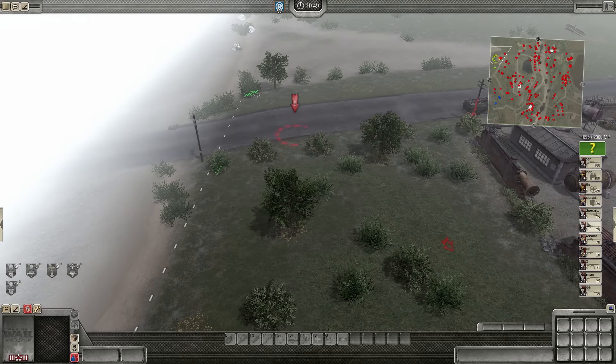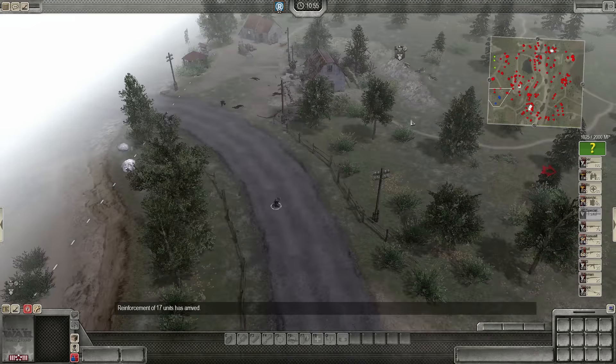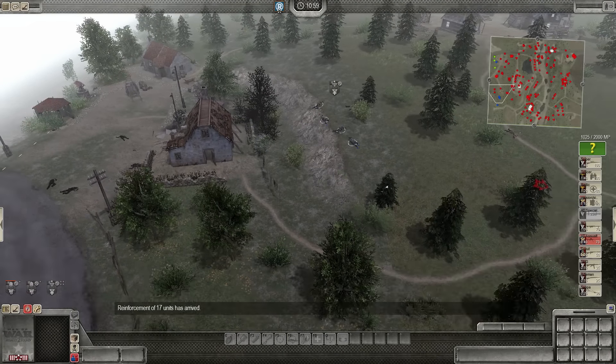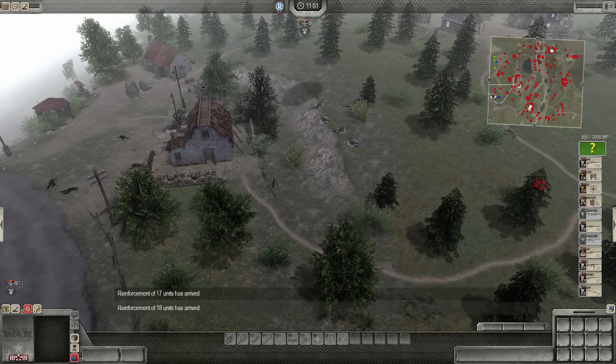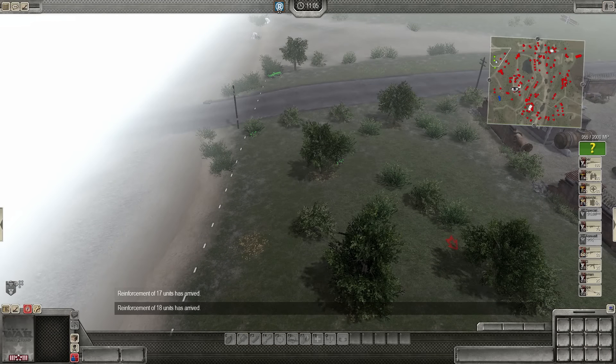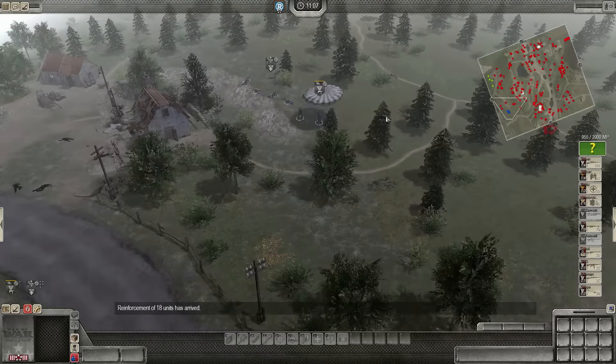You should call out some AT units on your side. I'll para-drop one down for you. You'll need an AT assault unit with an AT rifle to take out light vehicles. Here, I'll hand that to you. You got it.